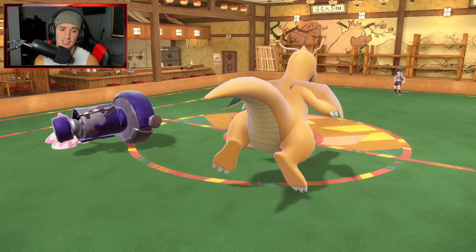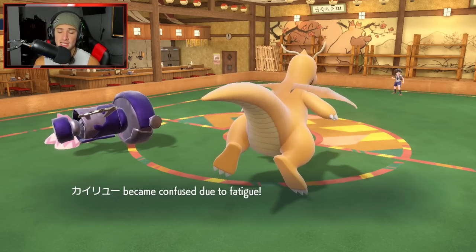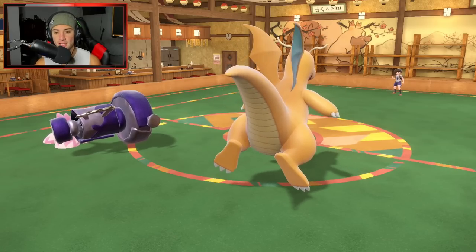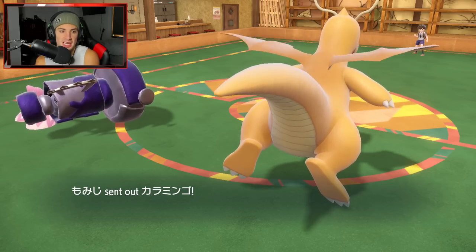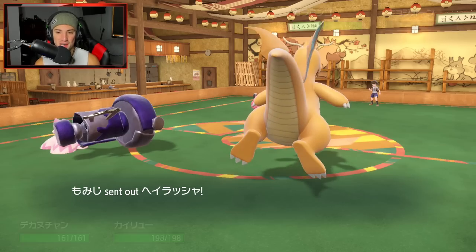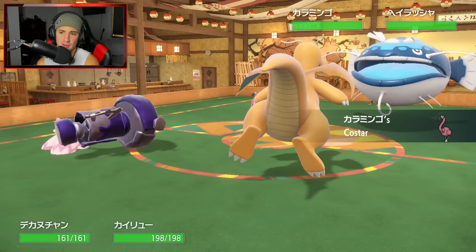The Fake Out on Tinkaton, the big time Gigaton Hammer - everything's working out perfectly. I decided not to Terastalize my Dragonite, which was a smart call. We had to get off as much damage as we could, so the Choice Band Outrage was perfect. Tinkaton, what are you doing? It's glitching through the ground. He's going to bring in Flamigo - such a cool Pokemon, Flying and Fighting type - and Dondozo is going to come out here.